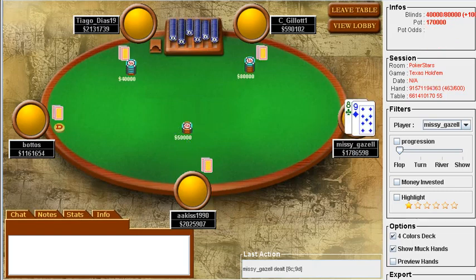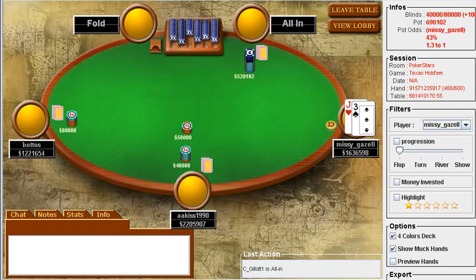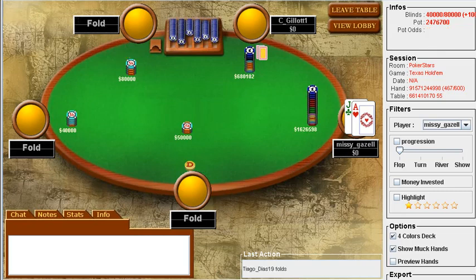Tiago carries on with the aggression. I like this shove — three players behind us, we have a ton of fold equity. They really have to wake up with a very strong hand. I'm pretty sure we're ahead of this guy's opening range. We need 44.4% to break even — it'll be 55% of the time here that we lose half our stack. But if we lose here, we go down to 100k and still have a fighting chance. I was still thinking about the ace-king hand and thought this was a good spot to get it in — and it turned out to be.